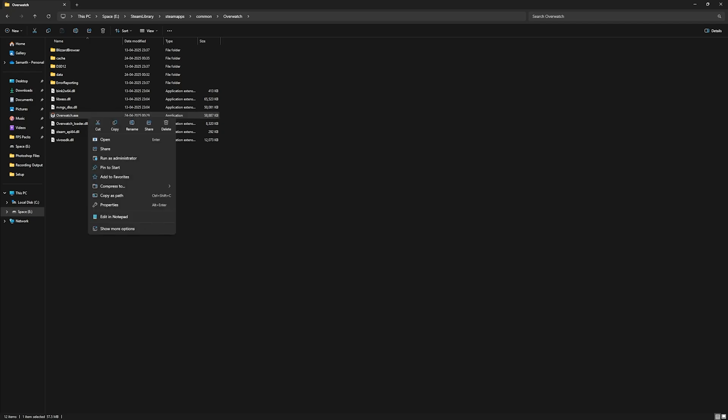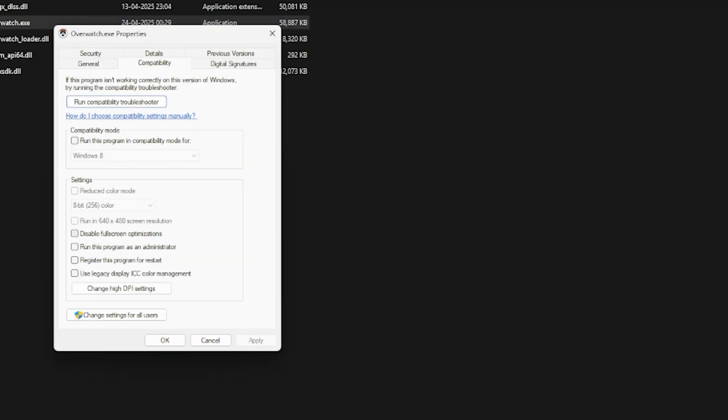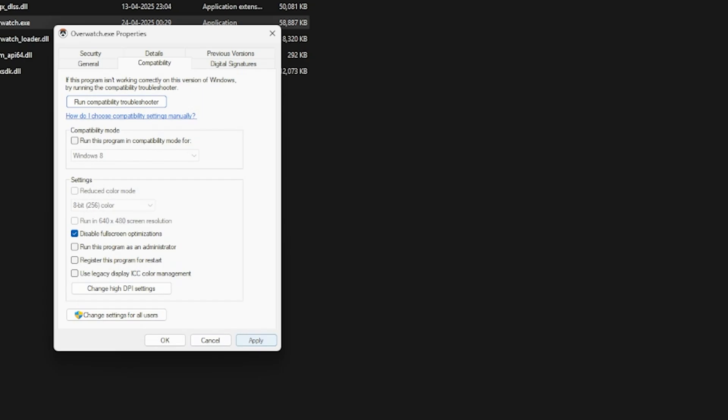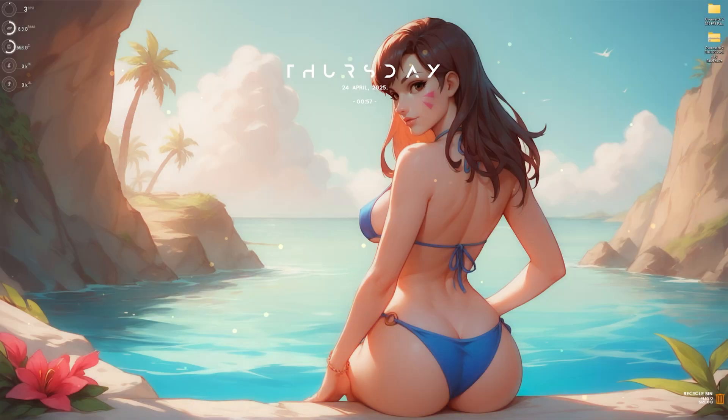Step number two is compatibility settings. Go to the download location of your game, right-click on it, head over to Properties, click on Compatibility, then check Disable Full Screen Optimizations. Also change the DPI settings and select the appropriate option. Click OK, then Apply.